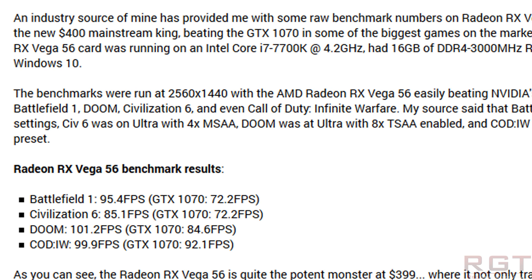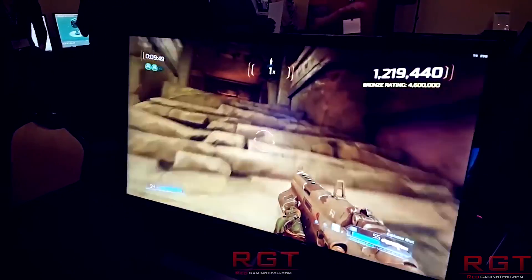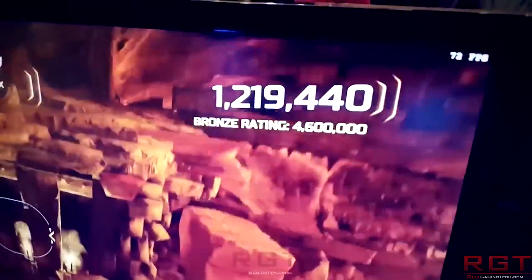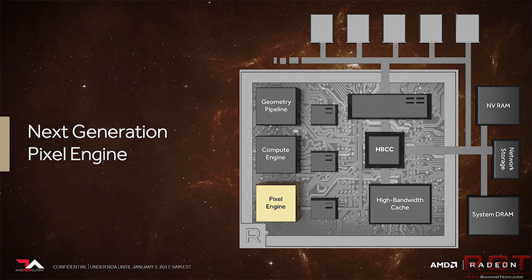So what about the results? Battlefield 1 came in at 95.4 FPS for Vega 56 versus 72.2 for the GTX 1070. Civilization 6 was 85.1 versus 72.2 for the 1070. Doom averaged 101.2 FPS — though I'd love to know if that's with Vulkan — versus 84.6 on the 1070. COD Infinite Warfare was essentially 100 FPS versus 92.1 on the 1070, so the gulf isn't as big there. But the gap in Doom and Battlefield is almost a chasm — about 20% in Doom and 32% in Battlefield, which is pretty close to GTX 1080 territory.